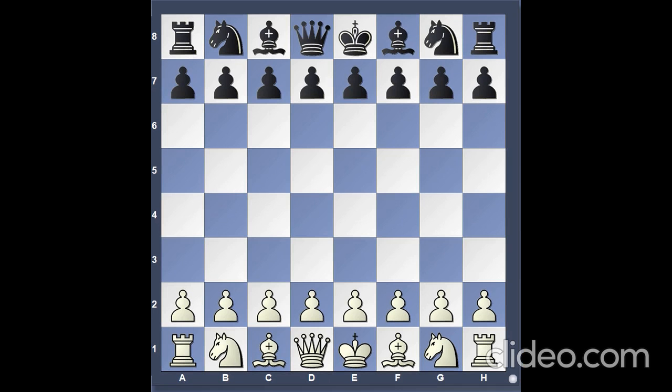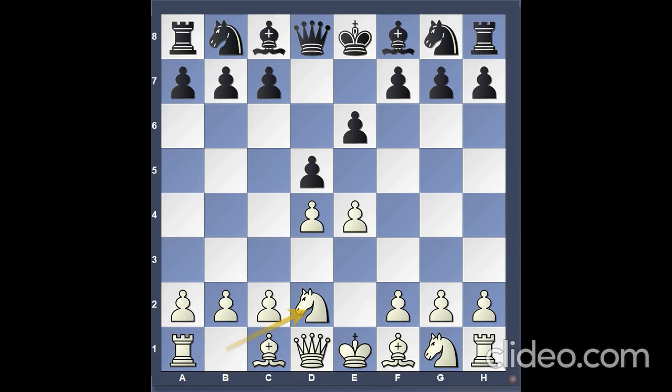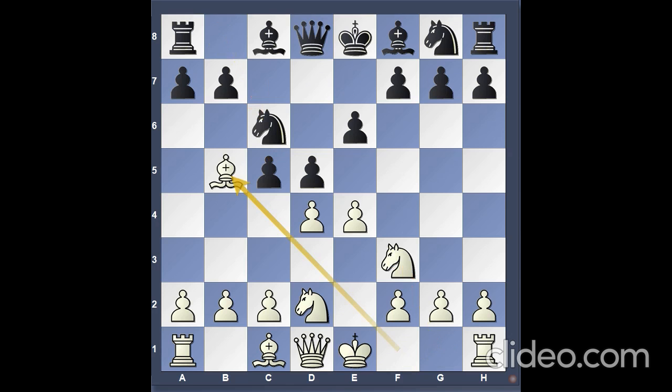Let us discuss a gameplay between Miguel Tal and Walsham Osman. Tal played e4, e6, d4, d5, knight d2, c5, knight g-f3, knight c6, bishop b5, d takes e4. This move is dubious. Black surrenders the center and allows the white knight to take up residence there. In addition, he opens a path for the bishop on c1.